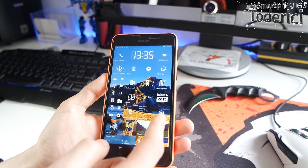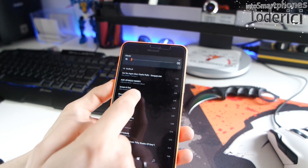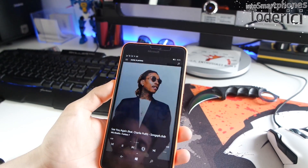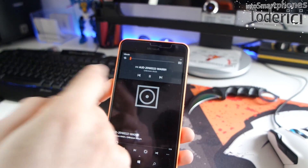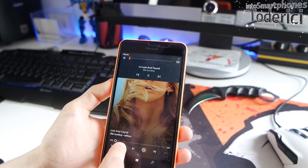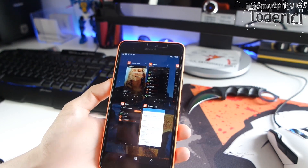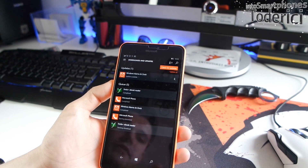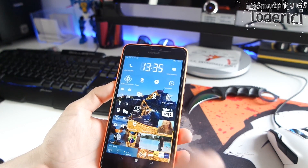One more good improvement: in the music player, when you swipe to change a track it was always flickering before, but now it changes correctly. Also going back to the RAM management demo — I went back to Store and I'm again in Downloads and Updates, so it keeps the position perfectly.